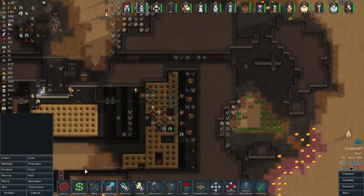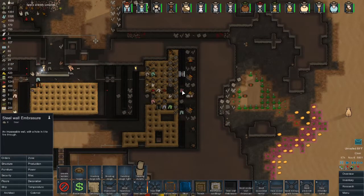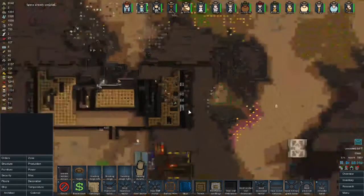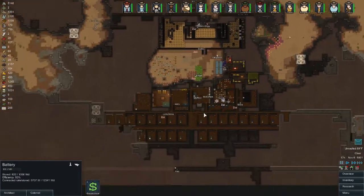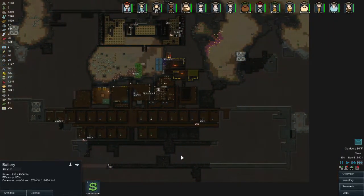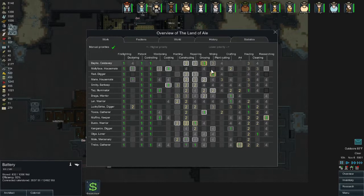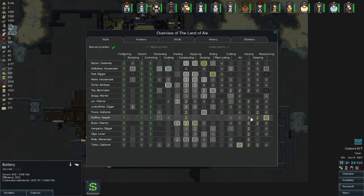These guns are finished. Let's wall this off so we don't have another catastrophe as far as our defenses go. Our power is good but steel is not fantastic. Maybe we should get someone else mining, though I think it's going to block Rad off. Let's put Taz to mining and knock someone else up to hauling.